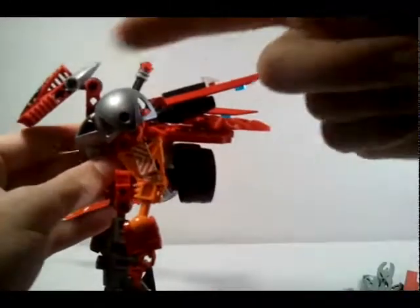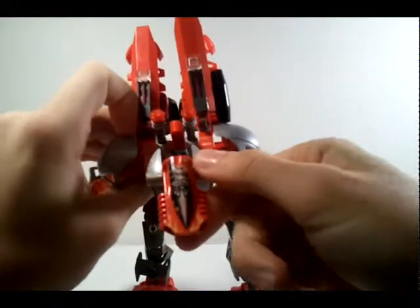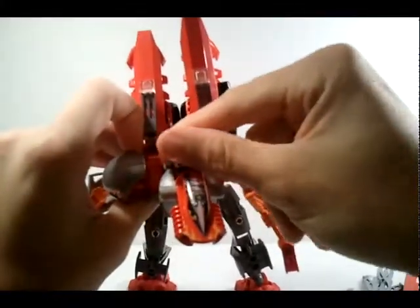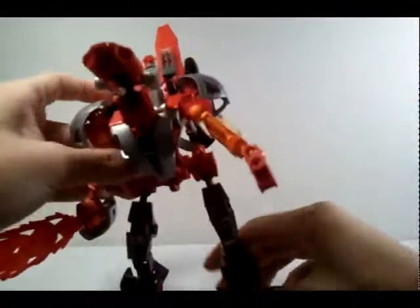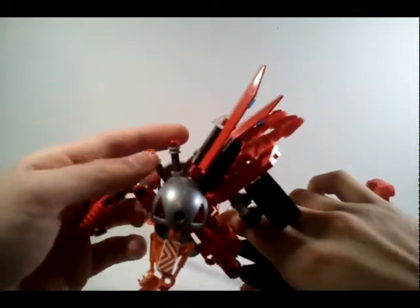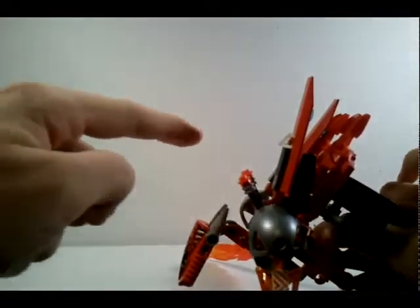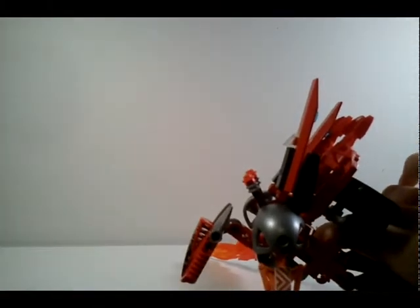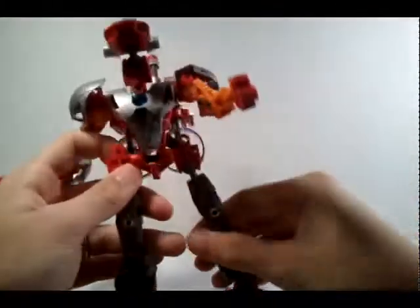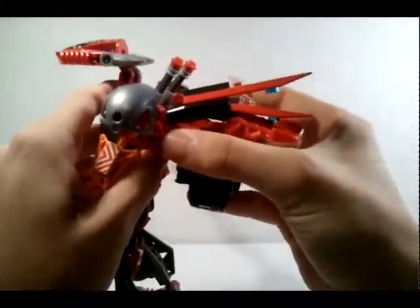He has two laser cannons — I know they don't point straight, but if he bends down he can aim them right at you and shoot. If he's flying in space, they can point around and shoot, or fire a sticky plasma grenade that homes in via heat or target locating. The whole backpack is detachable.